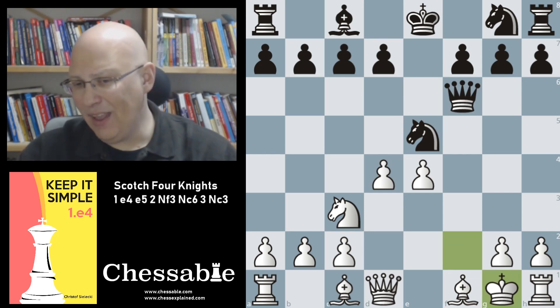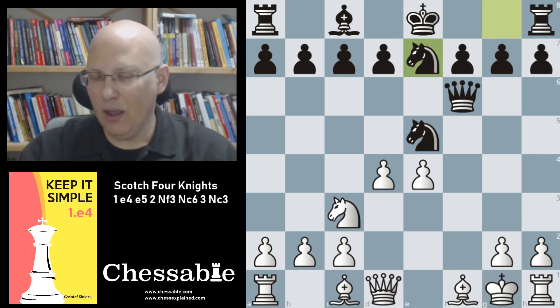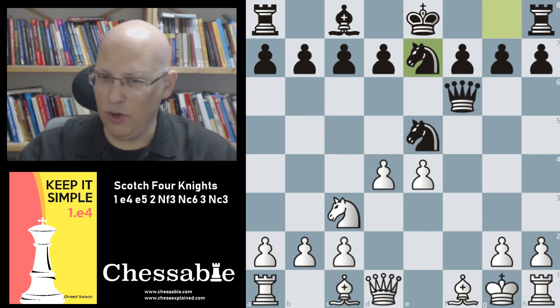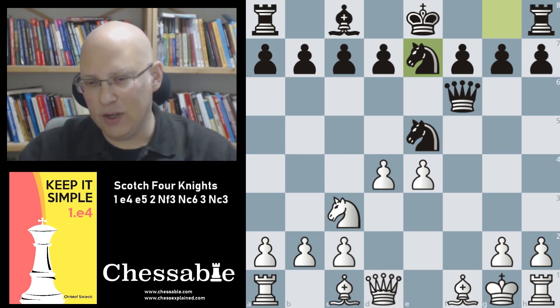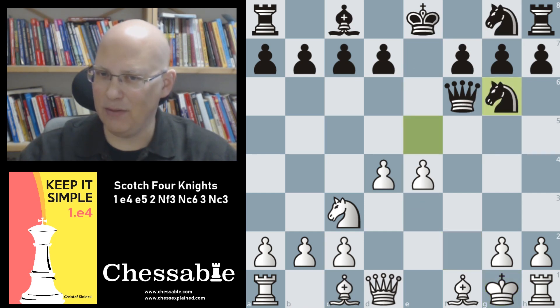After Qf6 check we go Kg1, and an important thing to notice: we are not actually threatening to take the knight. If black plays Ne7, we cannot take the piece, as Qb6 is suddenly checkmate — don't do that. So if black does play Ne7, we should simply develop with Be3, which covers everything and now actually threatens to take the piece. The same tactical idea applies if black retreats — be careful not to fall into that trap.